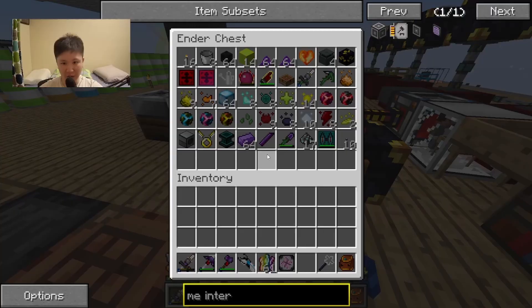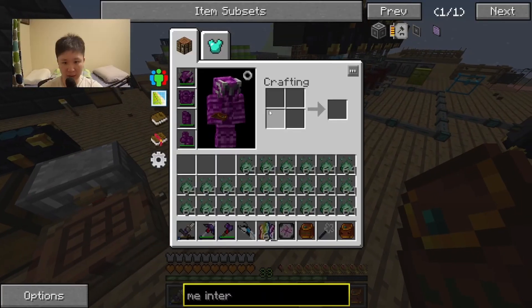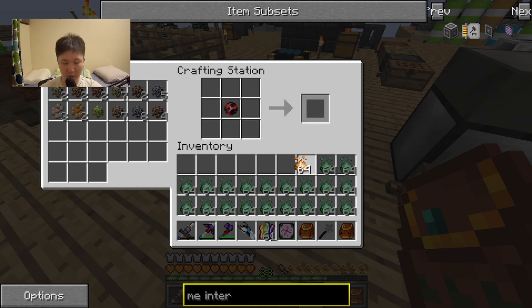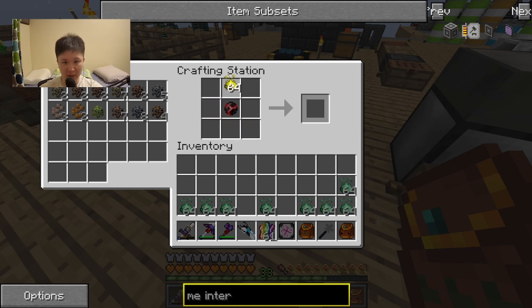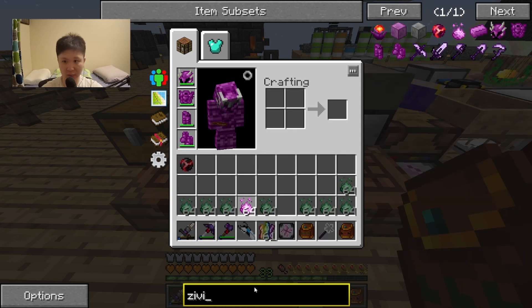Just before wrapping up, I want to grab some infused essence, transform it into vivid alloy — or rather minutiae essence into zivisio — and grab zivisio. With zivisio I can always start crafting new things. So now we have two stacks. Four should be enough, then I can chicken-chest it and get a full stack of zivisio.